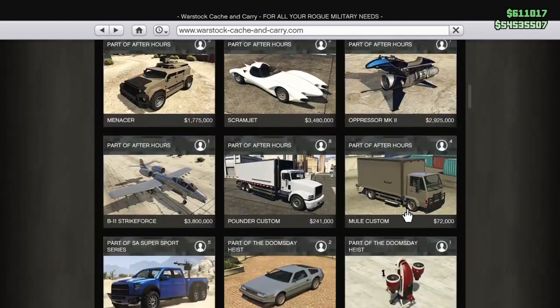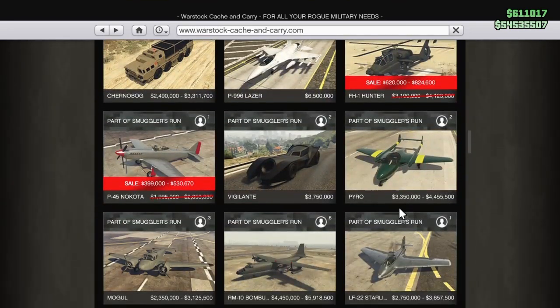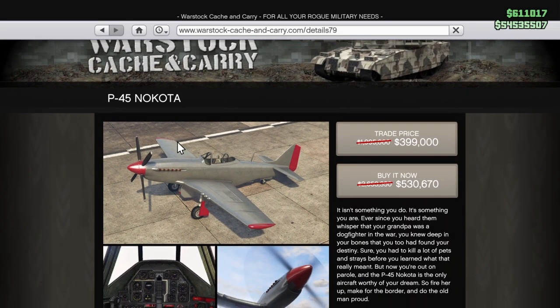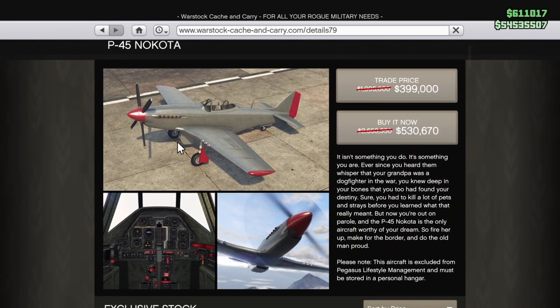You'll also be able to find this World War II replica-style airplane, the P-45 Nakoda, at 80% off as well. I'm definitely going to have to add this to my collection — 80% off the P-45 Nakoda, can't beat that price. Definitely add it to your collection.